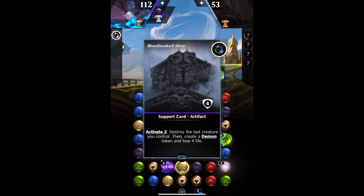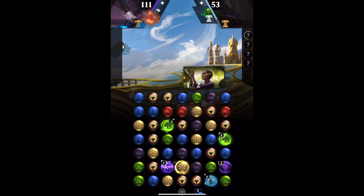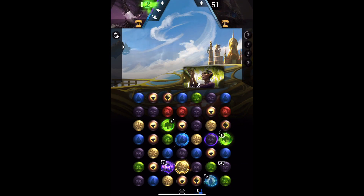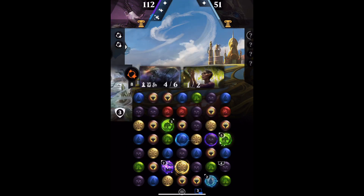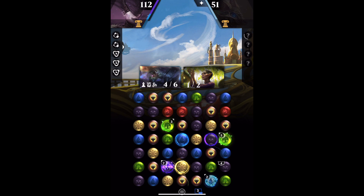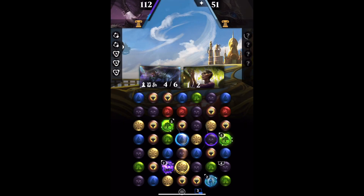There's the Blood-soaked Altar. We've got Obnixilis down. What I'm going to do is use my A3 to put a token into play. The token would normally die at the end of turn because I haven't put anything in my opponent's exile, so it's going to kill itself. However, I've got Blood-soaked Altar down, and if I can match the activate gem, we can kill my little token and put a demon into play.